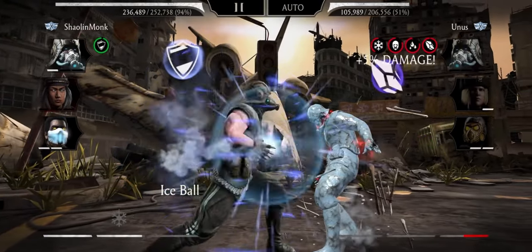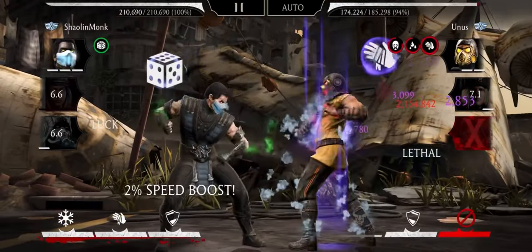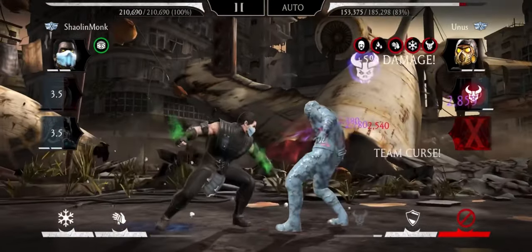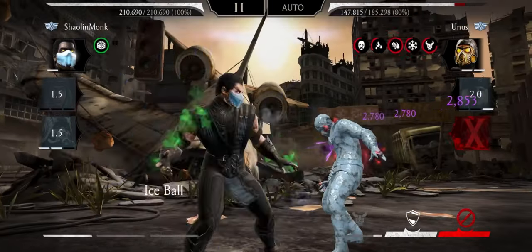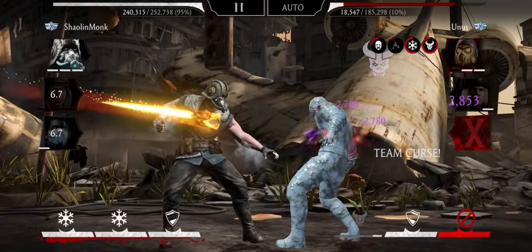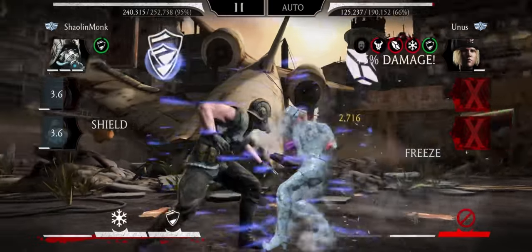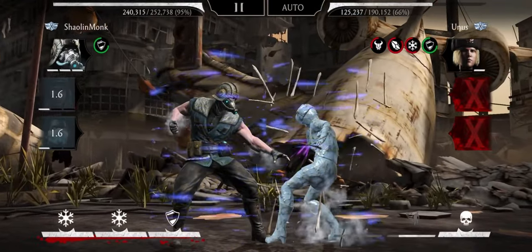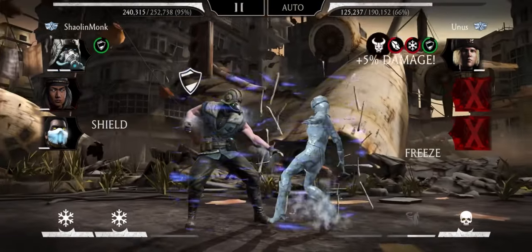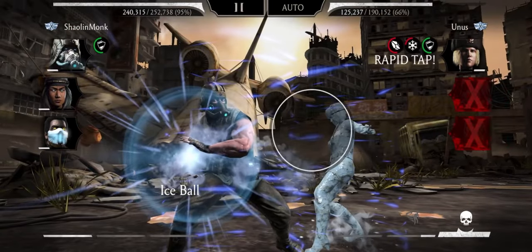And how about that 100 million damage in Survivor Mode? I'm using Kuai Liang's Scepter on Liu Kang — so easy. Every fireball hit will become lethal. Another freeze, then tag out. Imagine doing this against a team with Revenant and Strike Scorpion — the amount of damage you can do is insane. I've had battles where I did 10 to 15 million damage in one battle.